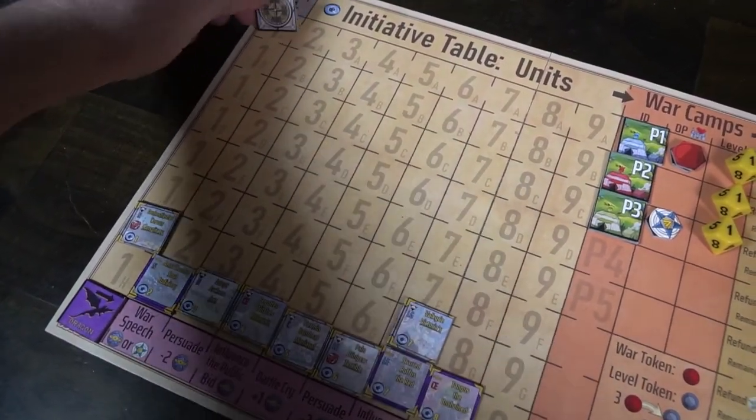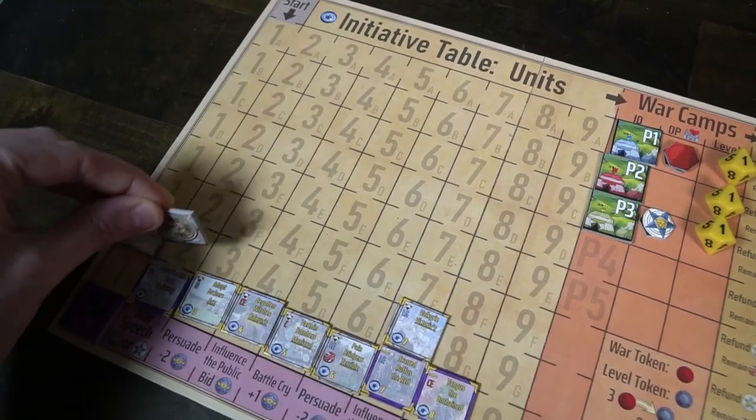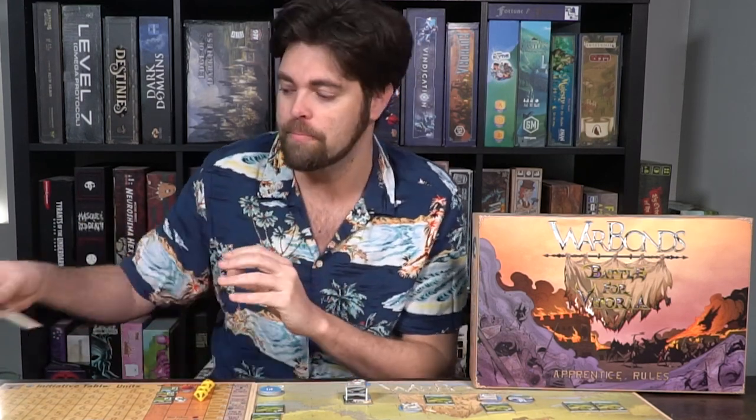Playing War Bonds might look intimidating, however it's rather quite simple. You take the initiative marker and move throughout the initiative track from top to bottom, left to right. You'll initiate each character you land on and have them interact with one movement and one action. You'll go down and check each unit — have them move, take an action, checking their actions on their card — and keep doing that for each character represented on the game board.